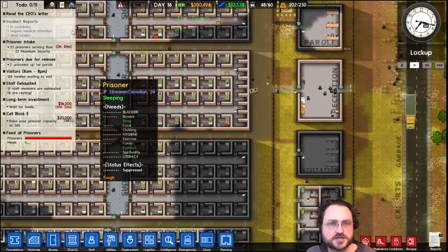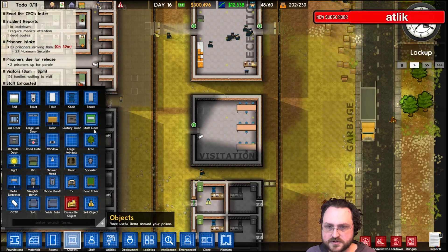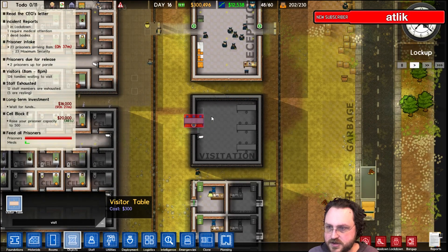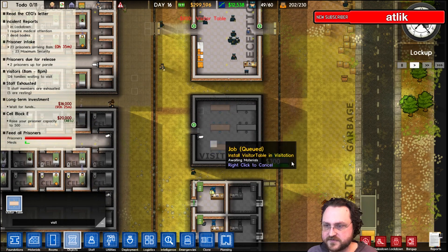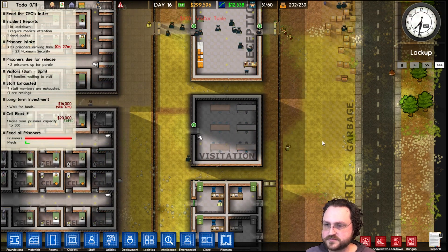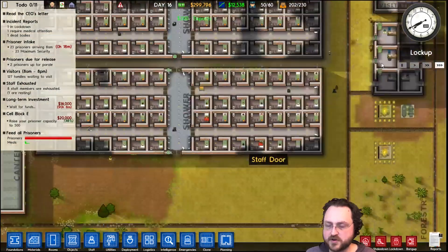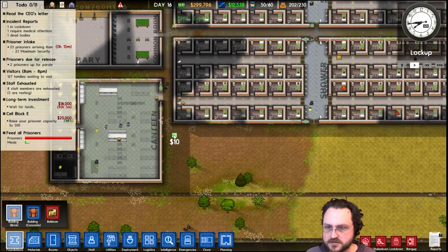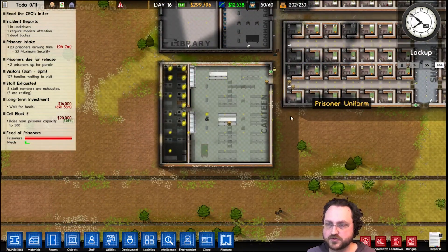Add more visitation — 122 families waiting. Are they? Wow, I did not notice that. I didn't realize there was such a queue for visits. So now we can take twice as many per day. I'm going to build more visitation rooms. Also, I was going to build a laundry room down here. I suppose I'm going to wait for all this to finish before I build any other rooms.